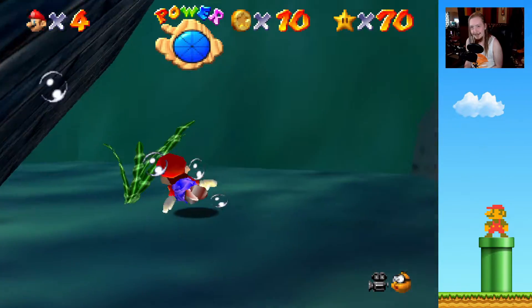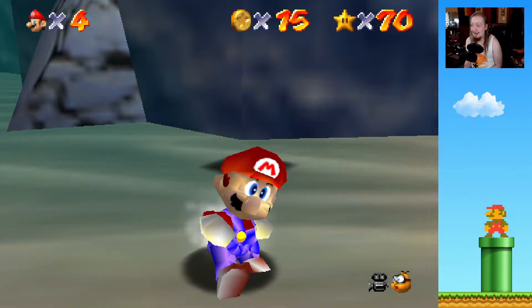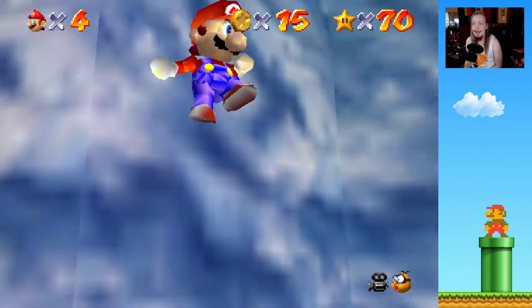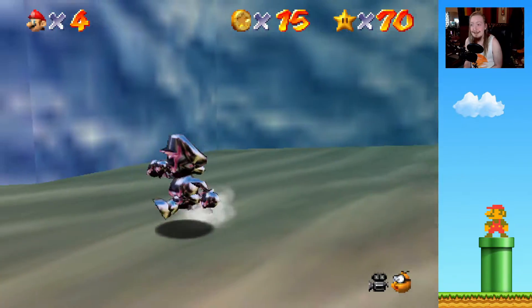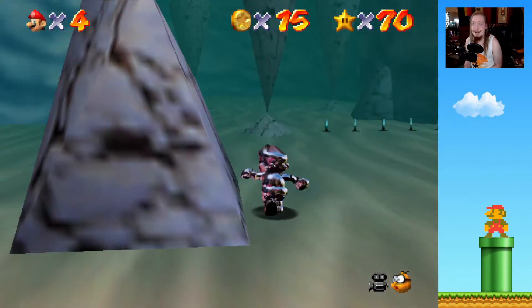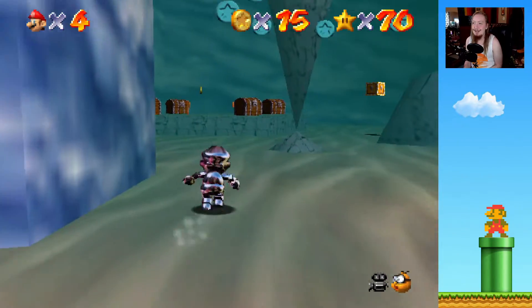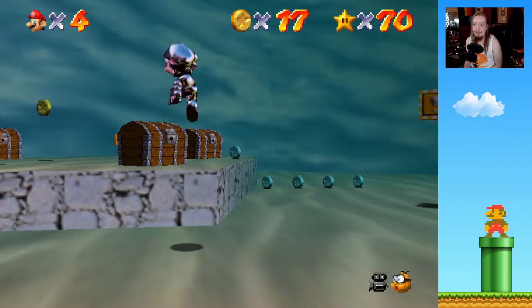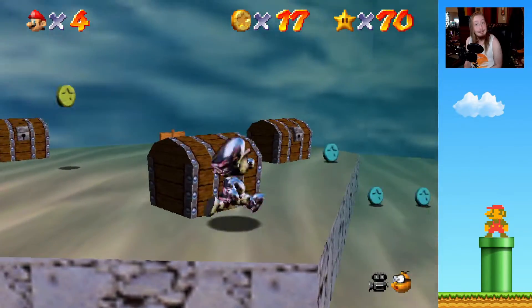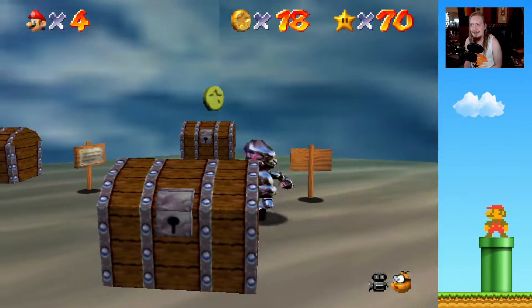We found this and it looks like that is another coin right there. And it is. It looks like it's going to be really awkward to try to get this metal cap — not that we really need it, but we'll take it anyways because it's right here. Oh, that's right, you don't actually take damage with it — not from wall pillars. Let's see if we get damage from these guys. That's not the case. That also makes sense because it's metal.